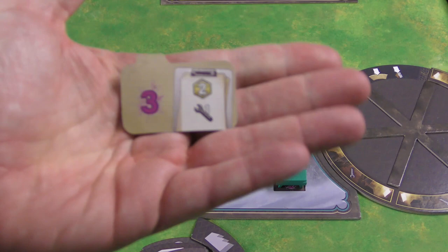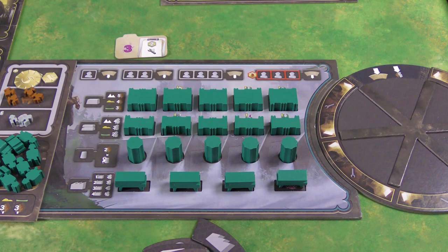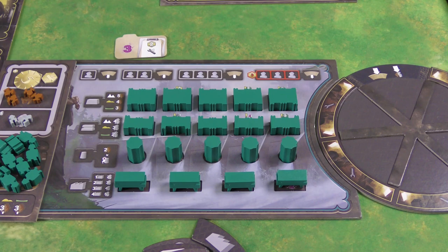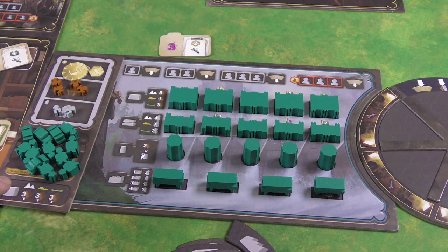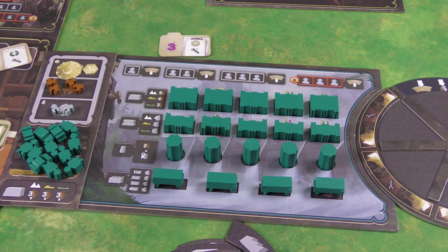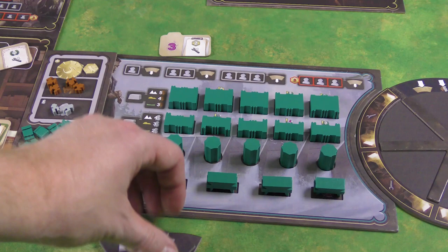Each player also gets a starting contract — they have full white backs. You get a set of a civilization, a character, and a contract. I recommend drafting them going forward, because combinations matter. Some character abilities, visible at the bottom left of the card, are better than others. You also get building tiles as action tiles; I recommend just playing with the advanced game — that's been the best experience in my plays.